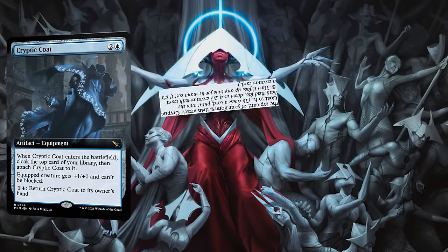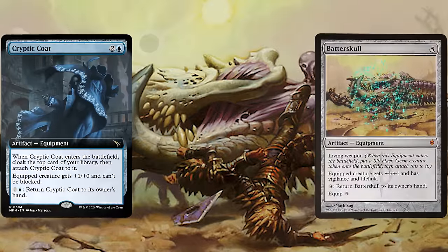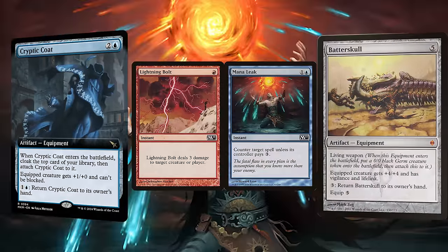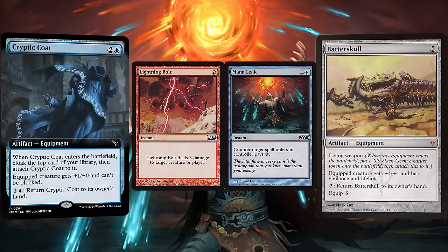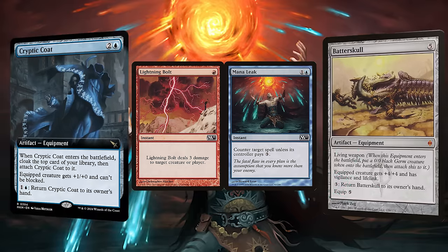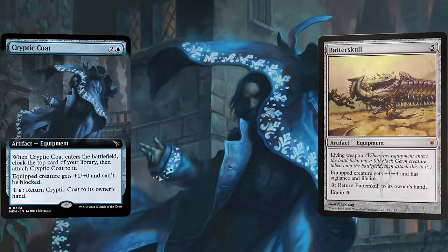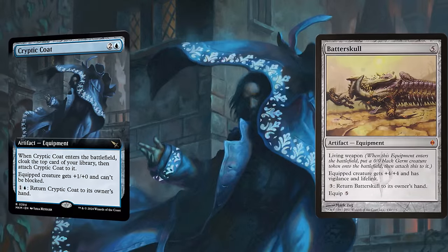Had this card been printed years ago, this would have been the best card ever, because just six years ago some control decks ran Batterskull — their whole deck would be removal, counter, and then Batterskull to finish. As someone who played this deck, I can assure you that it was as painfully slow as it seems. But Batterskull being able to return itself meant it was basically unkillable, and Crypto Code is just so much stronger. But despite all these upsides, is Crypto Code even playable in today's Magic? If we play it fairly, probably not.